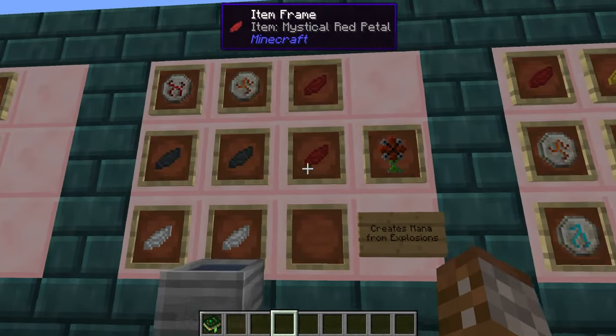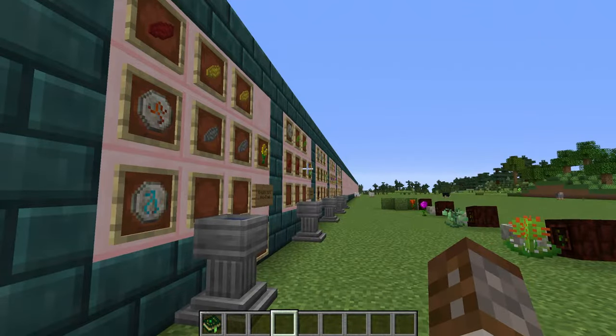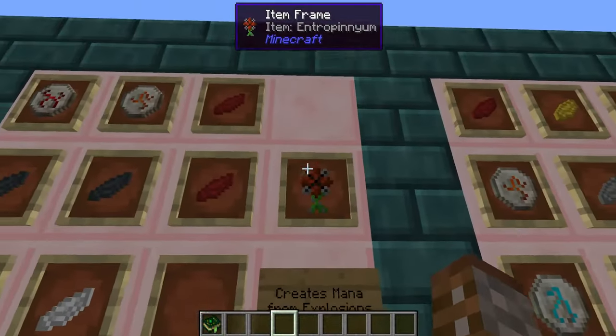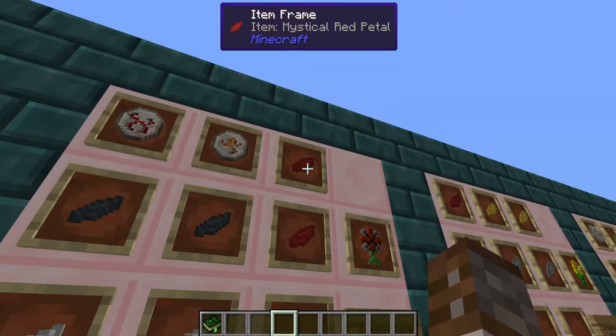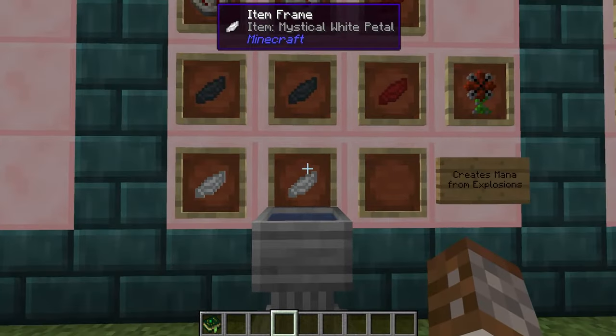The first advanced mana generation flower we're going to be covering is the Entropinium. I'll say this now — I'm going to butcher every single one of these flower names — but this one is essentially going to be an explosive flower. This is going to require one wrath rune, one fire rune, two red petals, two grey petals, and two mystical white petals.